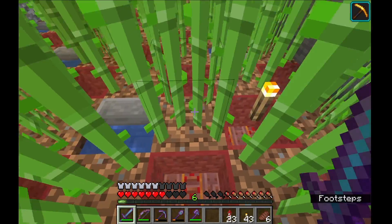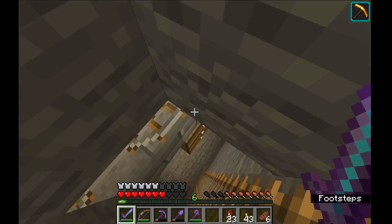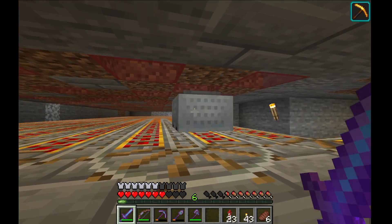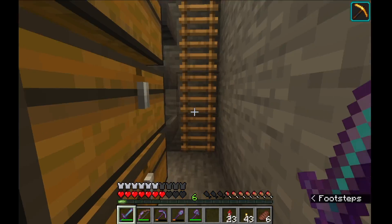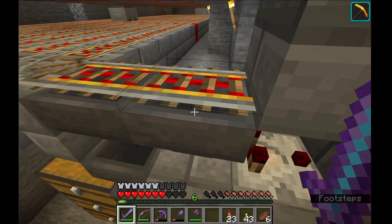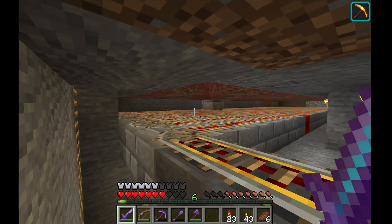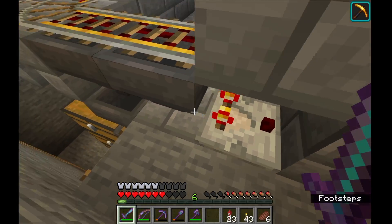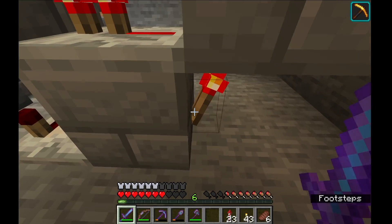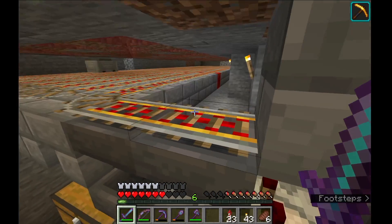They all fall down here on this platform and die. There's a minecart that goes around and picks up all the squid drops. It comes over here to an unloading station. If this hopper has things going through it, the minecart won't be able to move. That happens because this detects if that hopper has stuff in it, which turns off this torch, which turns off this repeater, which unpowers this block, which unpowers this rail — and vice versa.